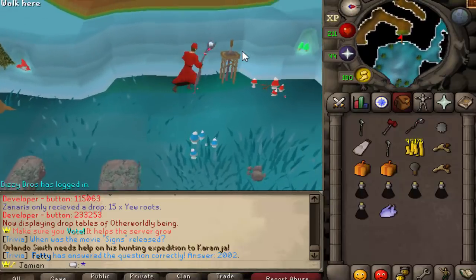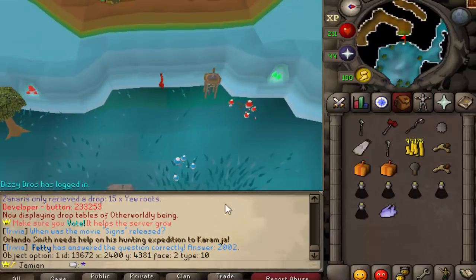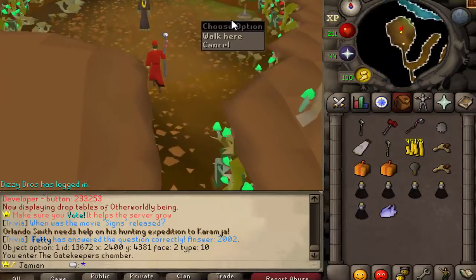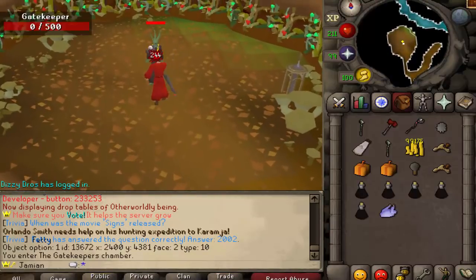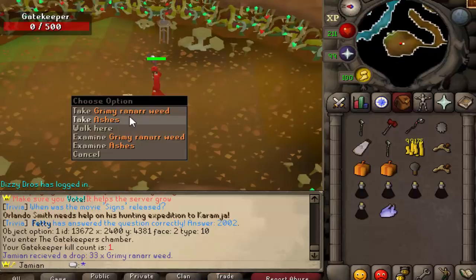You have a Cosmic Altar right here next to a bank chest. This is actually a pretty good starting method for training Runecrafting, at least until you can do the Astral Altar or whatever. You have the boss here — this is the Gatekeeper boss. Here is a lever you will pull to fight said boss. Here's what the boss looks like, and another lever if you want to respawn more. Do not spawn more than one — it lags the server.